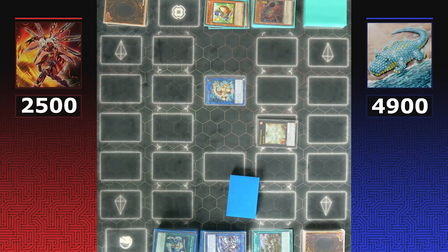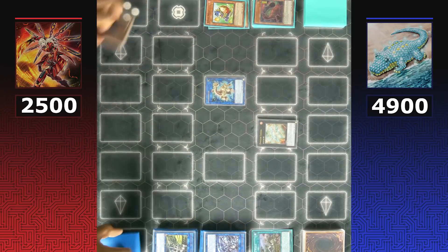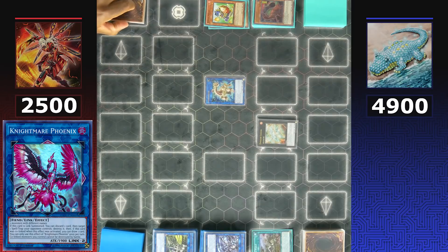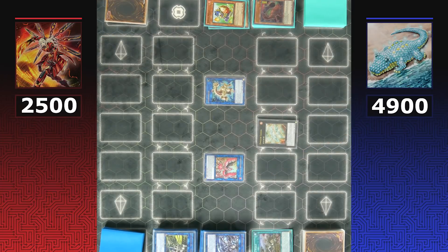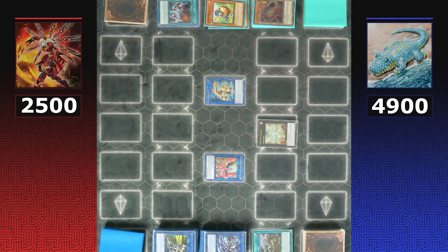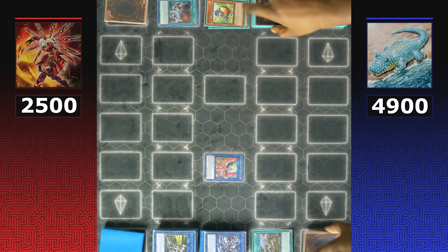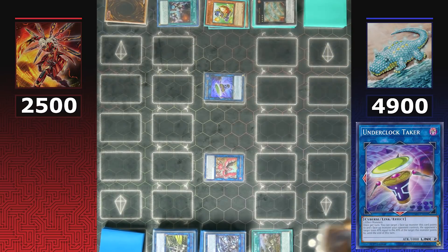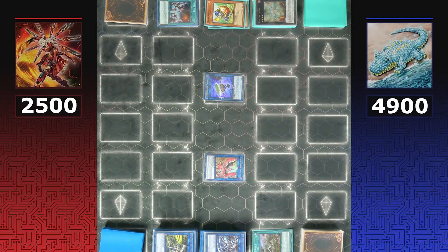Sky Striker uses Hayate and the token for a link summon. Dinos know every card in Sky Striker's extra deck and aren't fearing any of them. Sky Striker makes Nightmare Phoenix, which could destroy Lost World but won't activate its effect, then follows up with Mystic Mine — this explains why they didn't attack into Reproductus, as that would have left both monsters making Mystic Mine get destroyed at end phase. They buy themselves some time, passing back to Dinos.